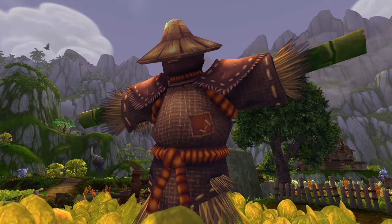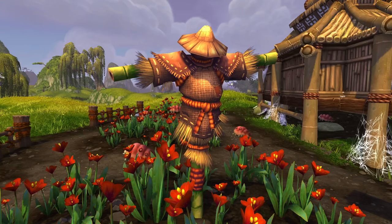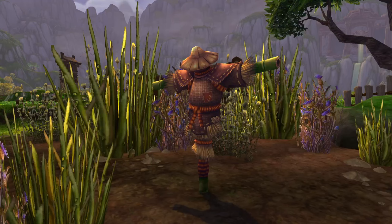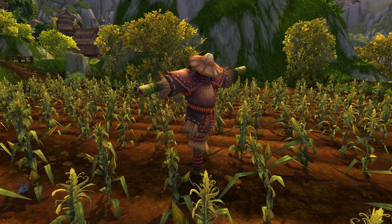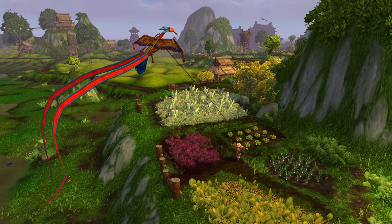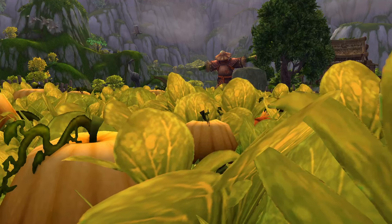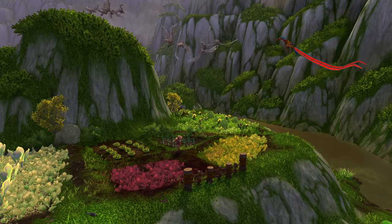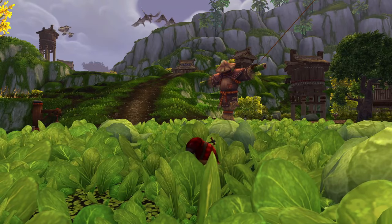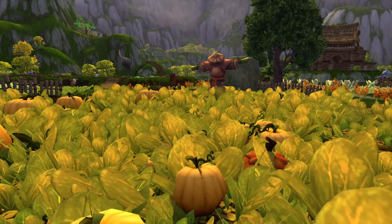Number five are the Scarecrows located in the Valley of the Four Winds in Mists of Pandaria. This is definitely one of the more unique Scarecrows in World of Warcraft — you can obviously tell it's from Mists of Pandaria. It has a Sedge Hat, bamboo arms, and the body is made out of what looks like a produce bag. One of the Scarecrows even has a kite with a crane attached to it. There are plenty of Scarecrows all around because the Valley of the Four Winds is loaded with farms and farmland, and there's plenty of birds flying around too. That's why I put them at number five.